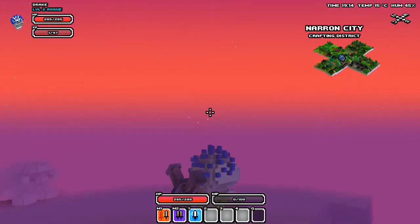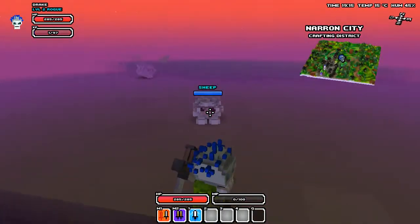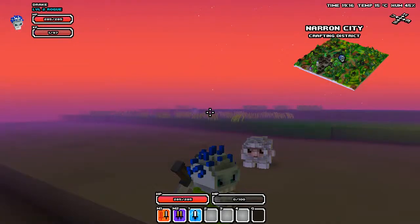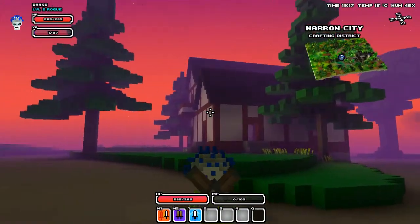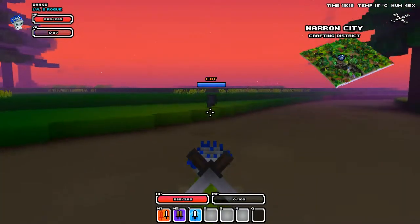Welcome back to Cube World. This is Jace Machine. How are you guys doing today? I am doing pretty good. When we last left off, we were hanging out with this here sheep and his brother sheep. But thankfully, as the sun is setting, you can see - I love that color. Look at that. Hello, Mr. Kittens. How are you doing today?